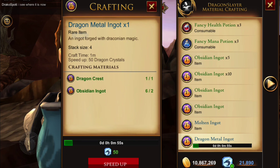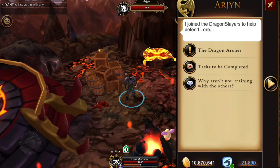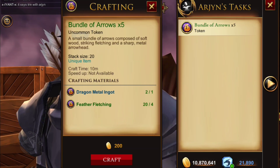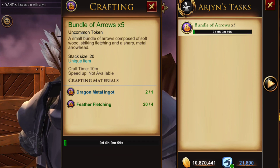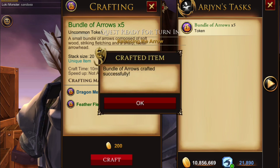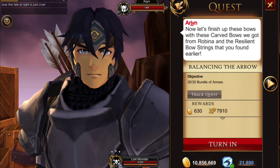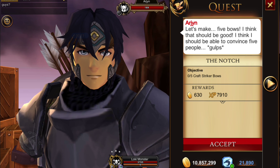Why not farm all of them at once? When you head up to Mount Ashfall and craft the arrows with Arjun, under Bundles of Arrows you'll see there's a 10-minute wait. In those 10 minutes you have tons of time to go farm the other materials for your next craft. You'll have to repeat that four times total.